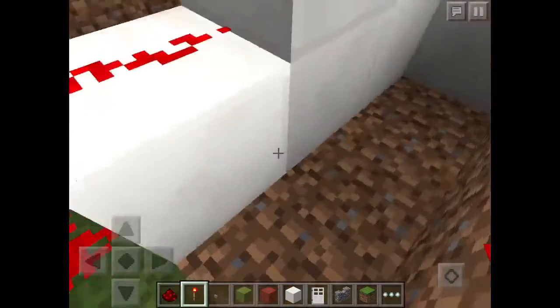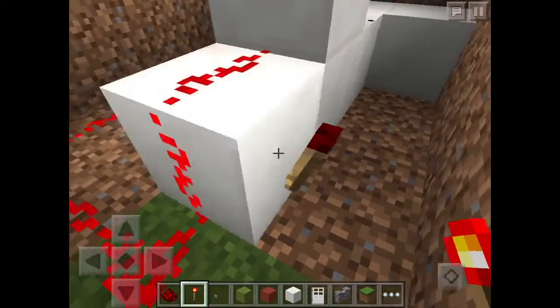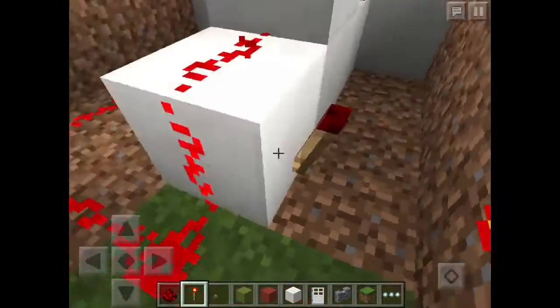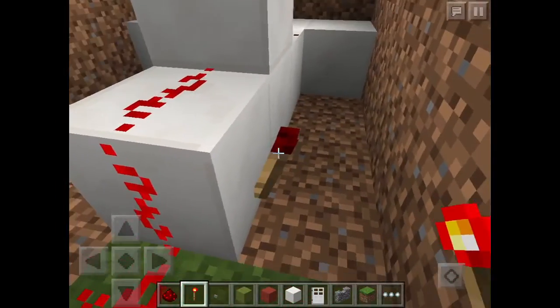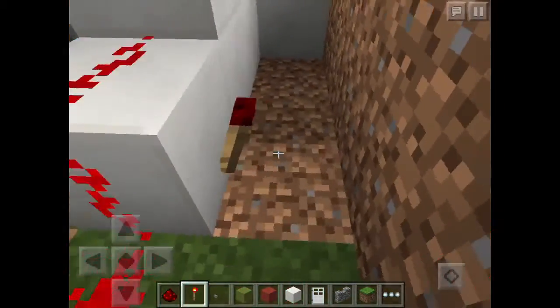And on this side, you're going to place a redstone torch. And you'll see, since this redstone is on, it turns it off — not powers it off, that doesn't make any sense. Sorry guys for my ignorance. And now — I'm just kidding.